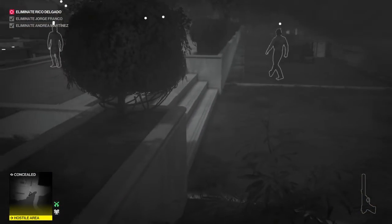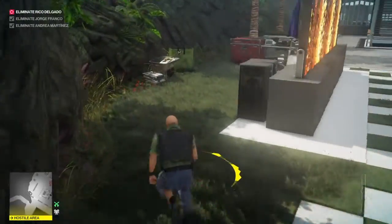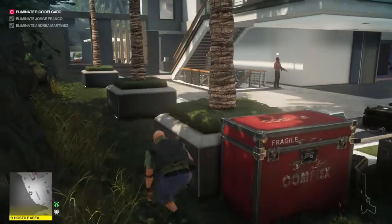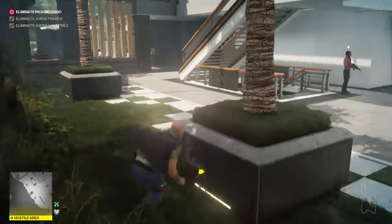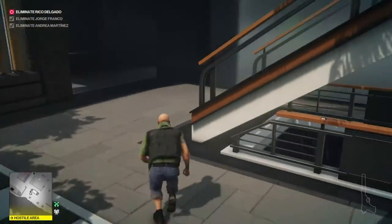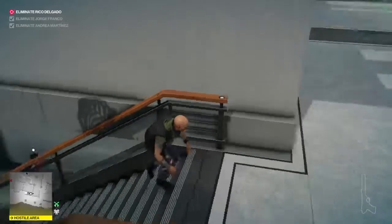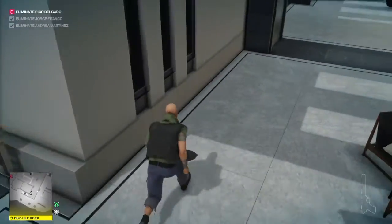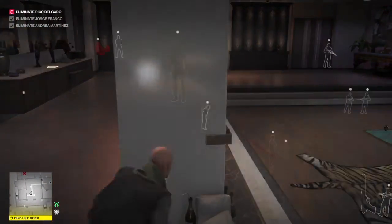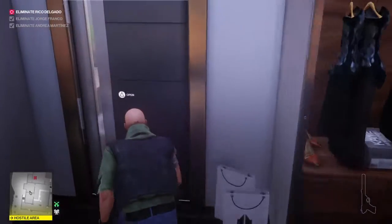Once he's turned the corner we're going to jump up, crouch, and run past into the TV area here. Then go over to this side and then up. There's a cleaning lady on the other side, so we're going to come over to the concrete block and wait for the butler to walk over there.